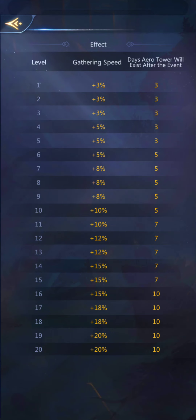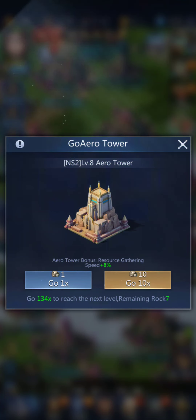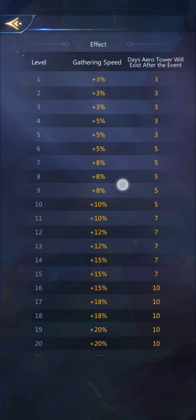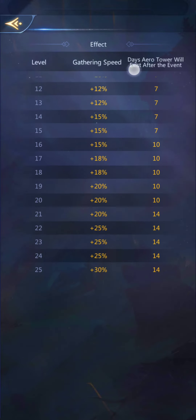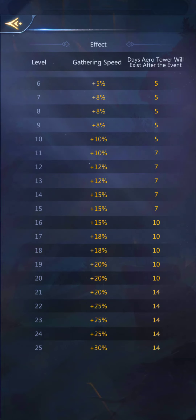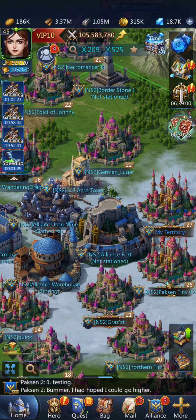As it builds, you can see we're already at level eight. Currently it provides an eight percent gathering boost and will last five days after the event ends. If we manage to get it all the way up to level 25, it gives a 30 percent boost to gathering speed and will last two weeks after the event ends. So that's really the goal — try and get up there as high as possible.